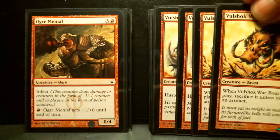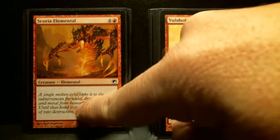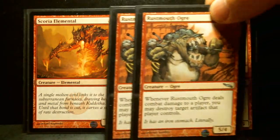A full playset of Vulshok Warbore, an uncommon from Darksteel, and one Scoria Elemental, a 5-drop common from Scars of Mirrodin — a 5/6/1 vanilla creature, very aggro. Vanilla creatures don't really require a lot of description. Vulshok Warbore comes into play — sacrifice it unless you sacrifice an artifact. It's a 4/5/5, which is really good if you've got a low-power artifact you can live without to get that creature to hit.